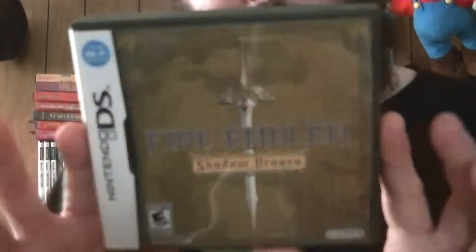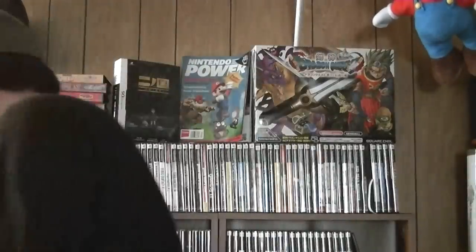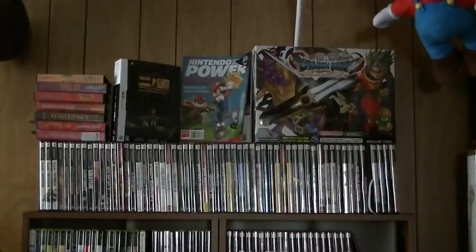Fire Emblem: Shadow Dragon — a DS version of the first Fire Emblem game. It received criticism about the graphics, but it didn't bother me too much. Most of the Fire Emblem games have been 2D for the majority of their life, so it's maybe not the greatest 2D in the world, but eh.